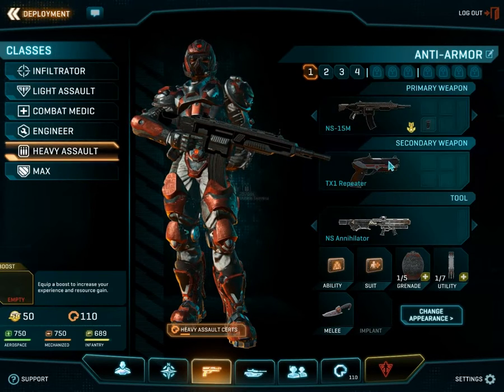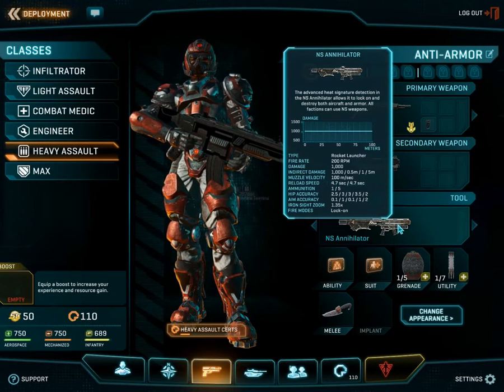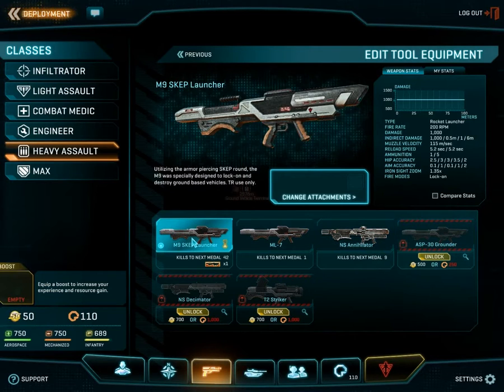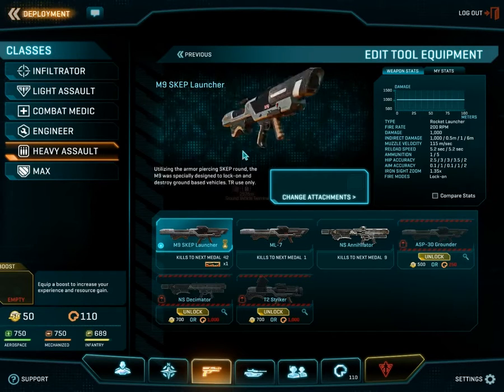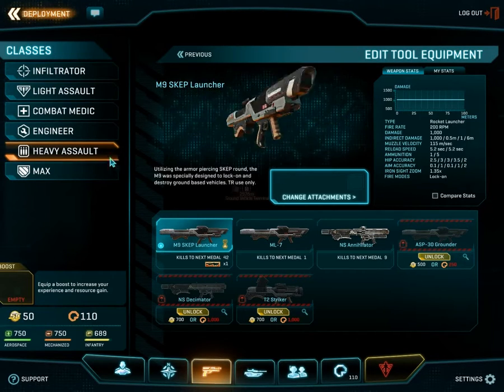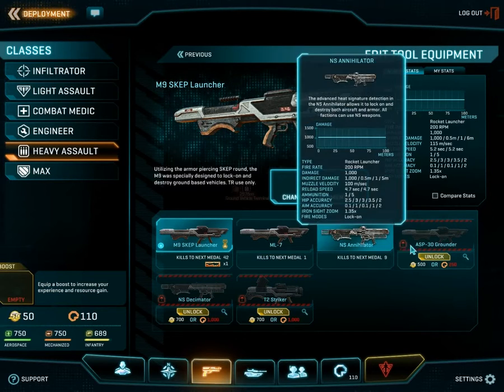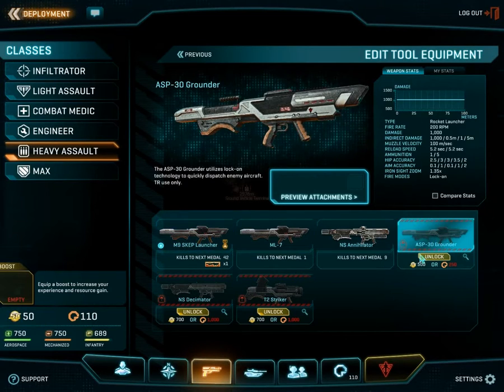As you can see, you have a primary and secondary, and you have a tool. For the heavy assault, your tool is a rocket launcher — there are many different kinds. This is the standard rocket launcher that you come with. Unfortunately, most of the faction-related weapons pretty much look identical in this game. Pretty much an identical gun, really.